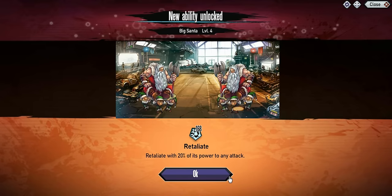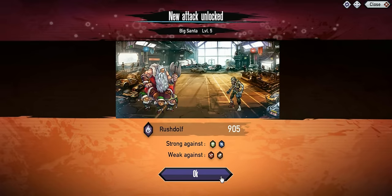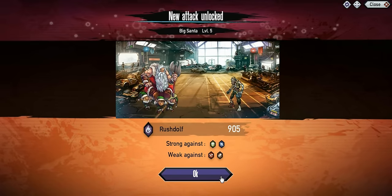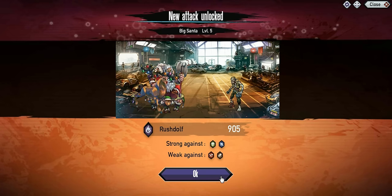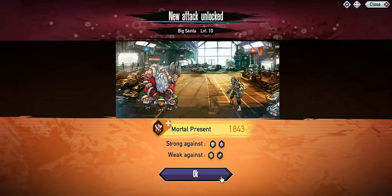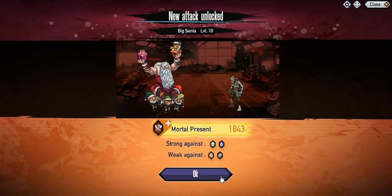He does get Retaliate. You're probably not going to use this mutant a lot during the fights — basically just for the bingo. It does only have 4.7 speed, so not really tanked, not really fast. And this attack right here...